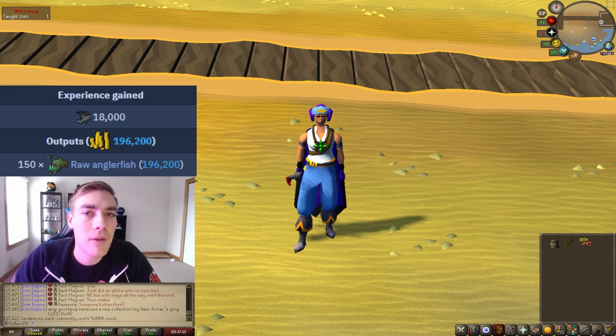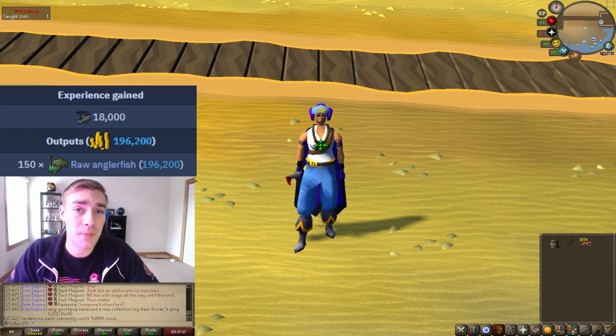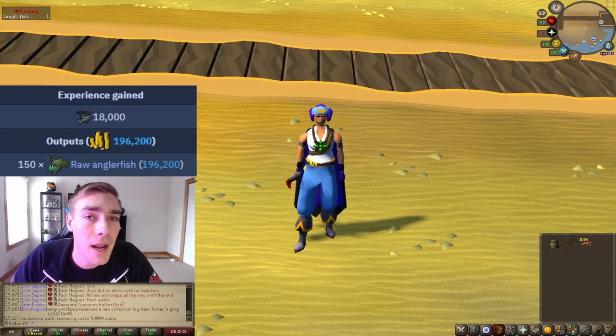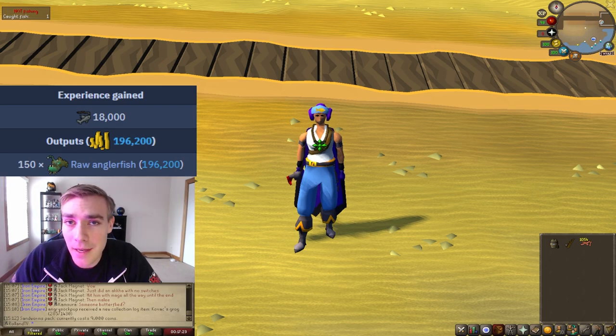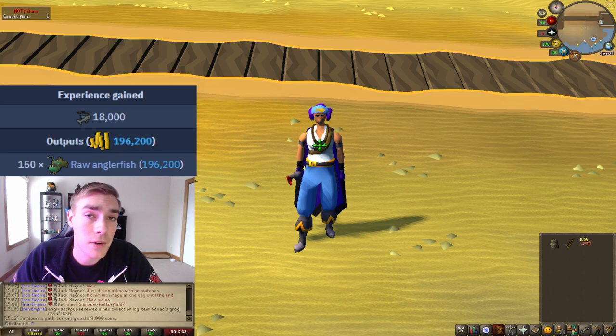I also wanted to call out the XP per hour for this method. This method didn't have an actual XP rates guide on the wiki itself, so I had to go off the money making guide. It says at level 82 you'll be getting 9,000 XP an hour with 75 anglerfish caught, and at 99 with all boosts you'll be getting 18,000 XP an hour, which is 150 anglerfish caught. So keep that in mind when you're doing the method.